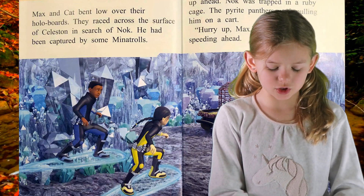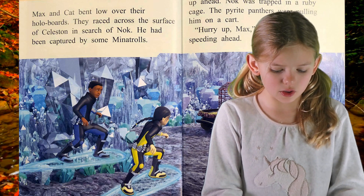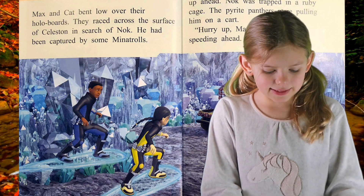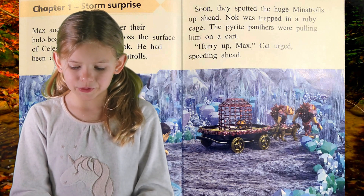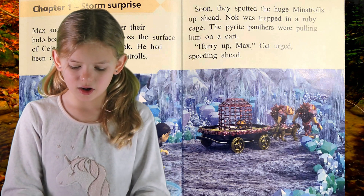Chapter 1: Storm Surprise. Max and Cat bent low over their hoverboards. They raced across the surface of Celestine in search of Nock. He had been captured by some Minotrolls. Soon they spotted the huge Minotrolls up ahead — Nock was trapped in a ruby cage.